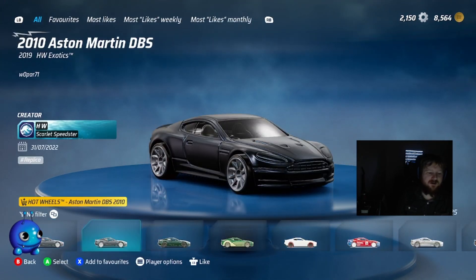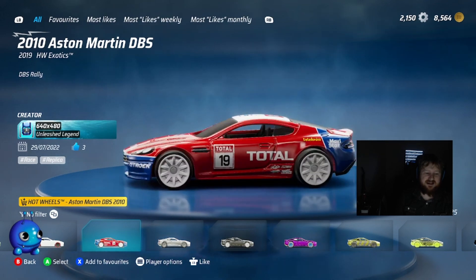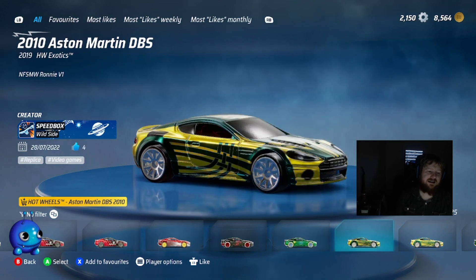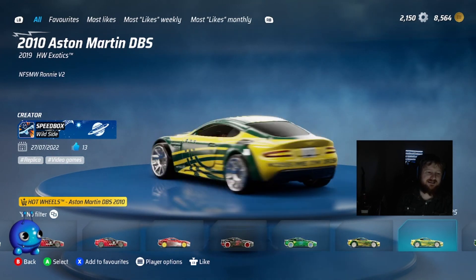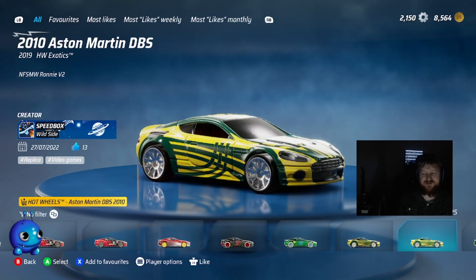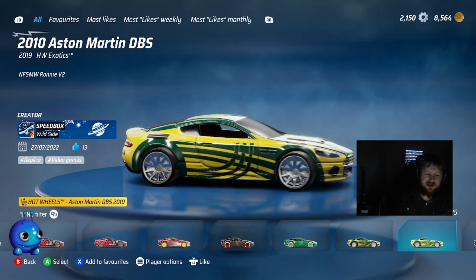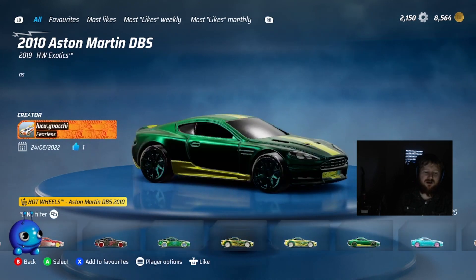Just on the DB5, this one stood out to me too. It's not the standard 'let's make it look like a race car' approach — very nice. This design from Speedbox is just gorgeous. It has a lot of lights and really stands out. It seems to be from Need for Speed Most Wanted — I never really played Most Wanted so I don't remember the game much — but it's cool. Great coloring and contrast, just awesome.